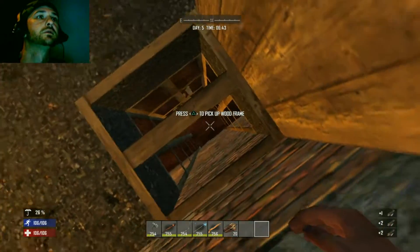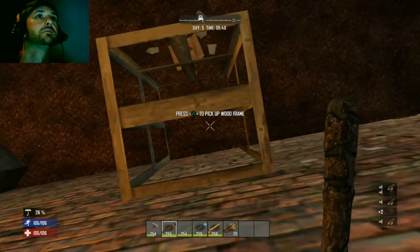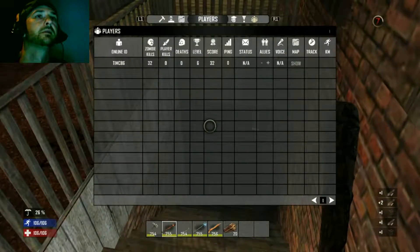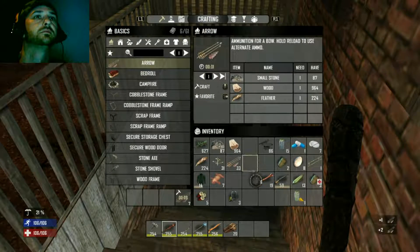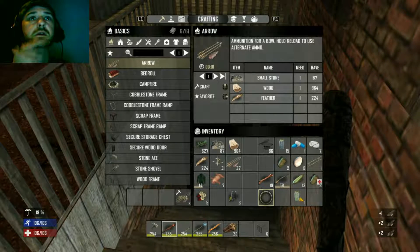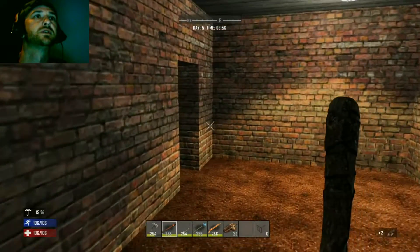Alright let's go on out and explore. I'm gonna move those wooden frames to my quick select just so I can get to them quickly. We're good on our three primary resources I think.